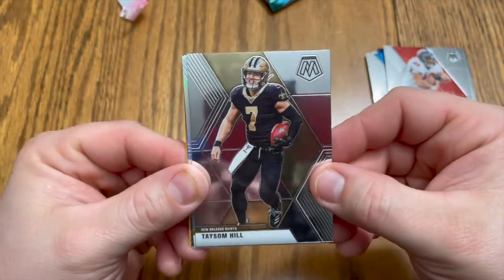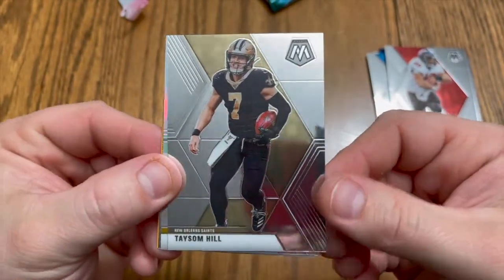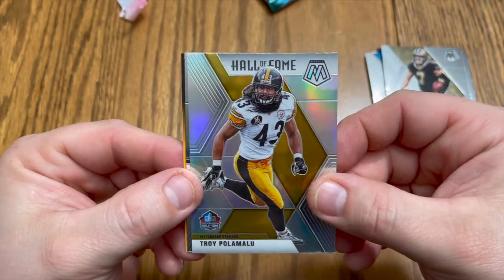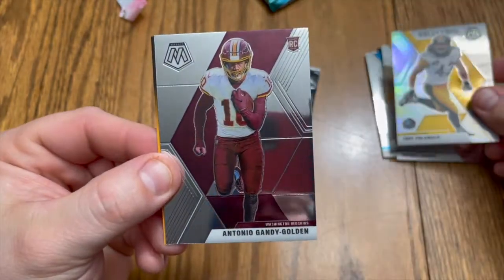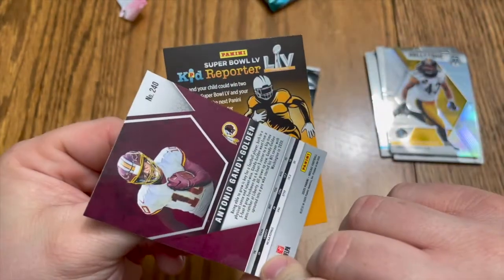Taysom Hill — gonna have his spot taken over by Jameis next year. Troy Polamalu, and Antonio Gandy-Golden rookie card, very nice.